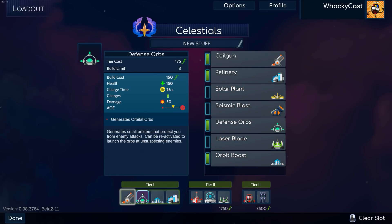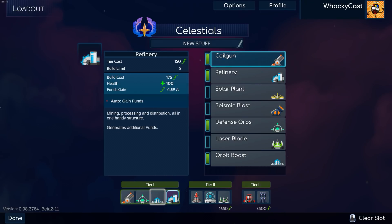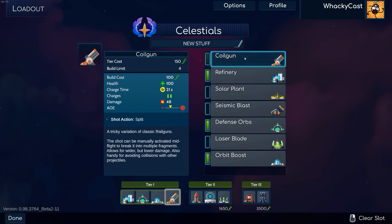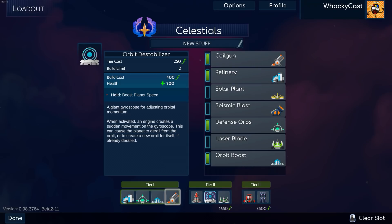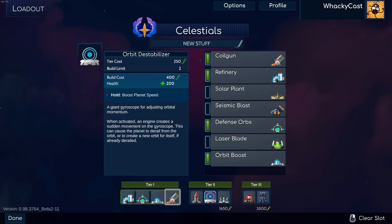So we're gonna go ahead and make this loadout slightly better. I think this is the loadout I'm gonna go for — we have the coil gun, defense orbs, orbit boost, and refinery. I'm just gonna switch the places of these two. And then we have the attack ship, orbit destabilizer, gravimetric shield. And then in tier 3, we have the world rammer and the singularity. This building lets you create a new orbit if you get derailed. I'll try that out if needed, but if not, that's for another video.